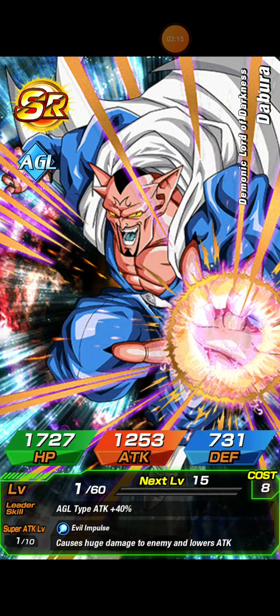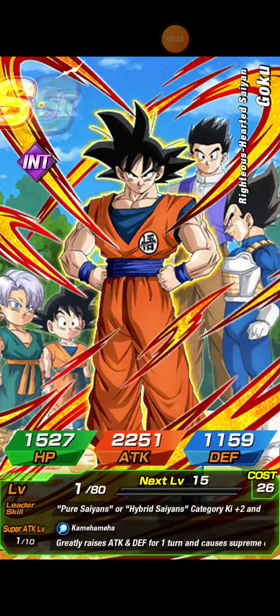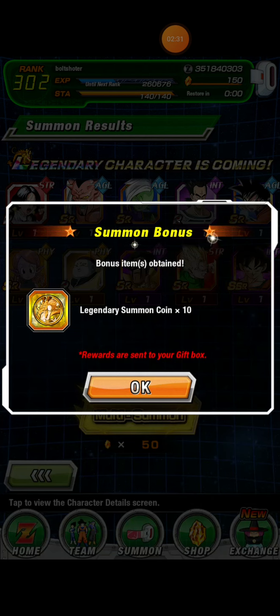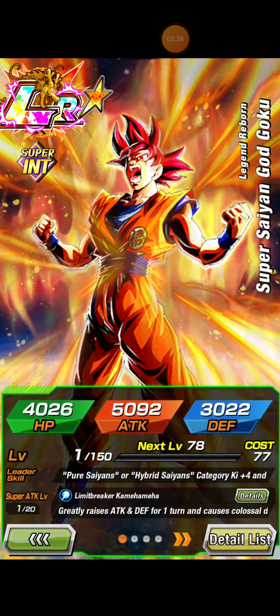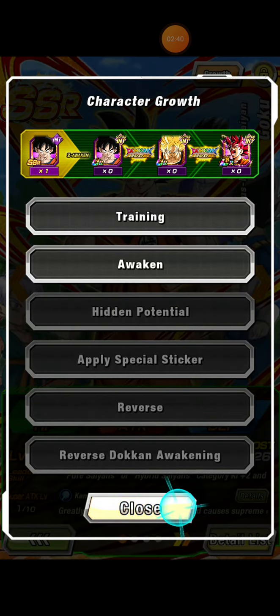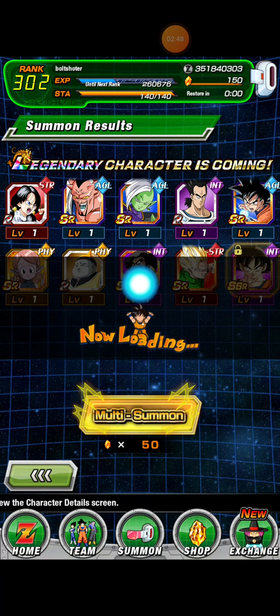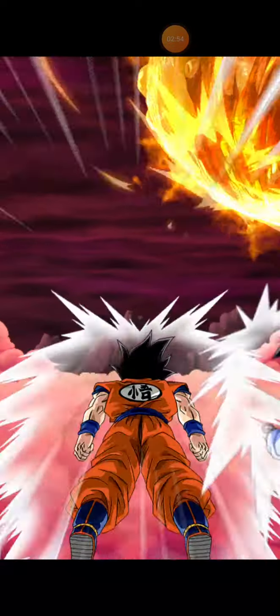18 and Krillin and a Vegeto. Turlis please, let's go Turlis! I believe it's an LR you get with Vegeto Blue. I'll take Super Saiyan God Goku — I will take that. That was the second other unit I wanted. So I may not have got Turlis but I did walk away with LR Super Saiyan God, and I do need INT units. He is a pure Saiyans and hybrid Saiyans leader — nice. We got that LR, even though it wasn't the one we wanted, and the trio coming in.